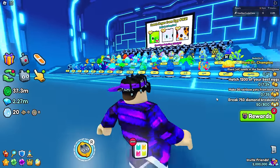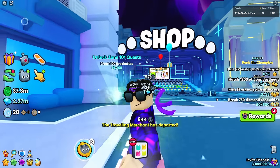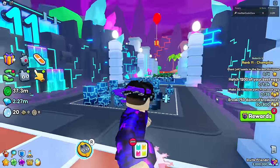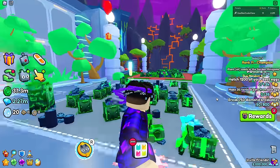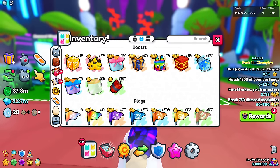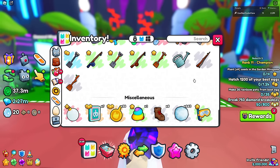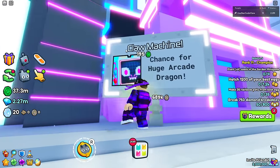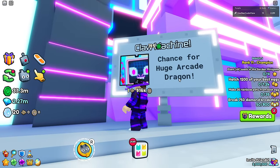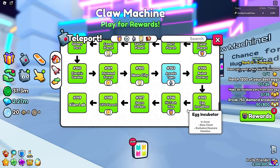Welcome back to another video. Today we're talking about arcade tokens and the best method to farm them. I've been trying to farm a lot of them and discovered a method that works best. In my inventory I actually have seven arcade tokens, which is pretty good. There's a new game mode called Claw Machine where you can unlock a new arcade dragon — that's what you use these tokens for. This is in Area 143, Arcade Town.